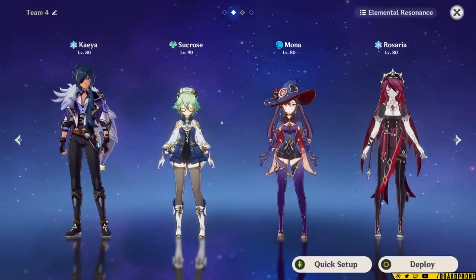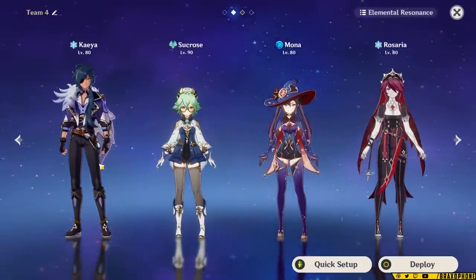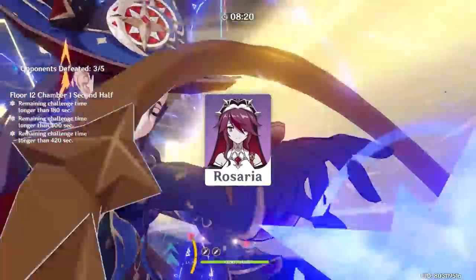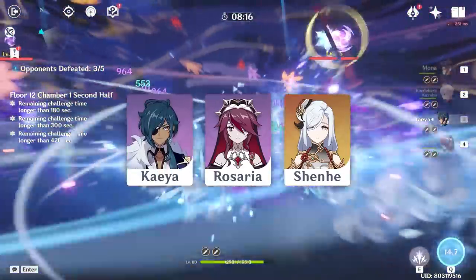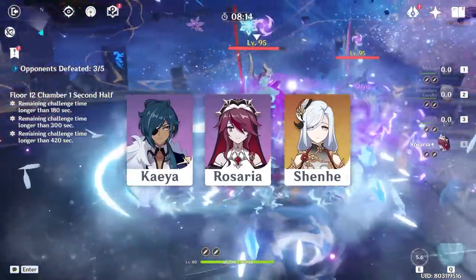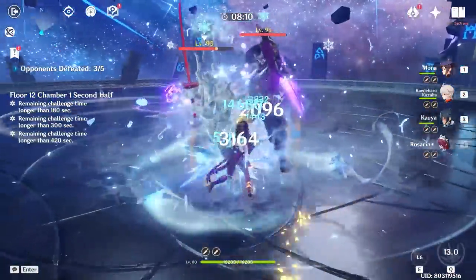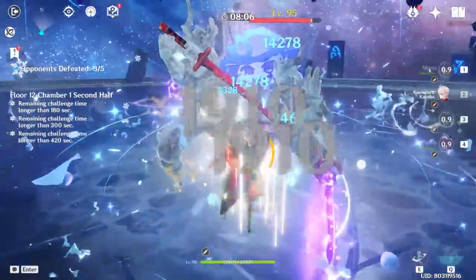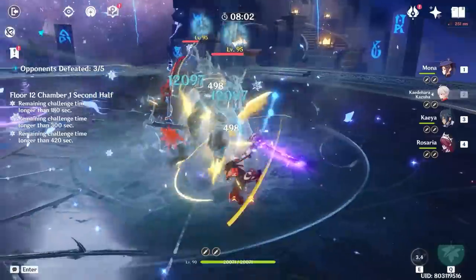You can also run a standard freeze team if you don't have all the five-stars. The main thing is that you want Mona, an Anemo unit to shred Cryo and Hydro resistance, and two Cryo units. Rosaria is really strong here. Shenhe is also an option if you have her, and worst case, you can go for someone like Kaeya, who's still a really good unit and totally viable even in endgame because his damage is actually pretty high. Freeze is a super broken team comp, and though it's not amazing for this Abyss specifically, Cryo units are so strong that you can probably make it work anyway.